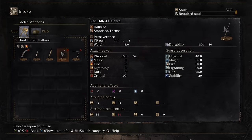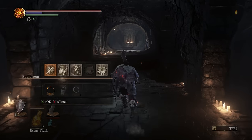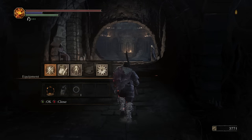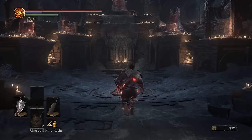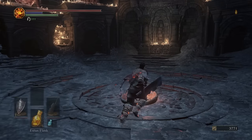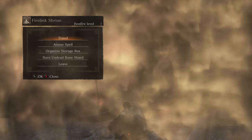One thing I want to mention: you don't see the Butcher's Knife here, and you're unable to infuse the Butcher's Knife. I think it's because of how powerful the Sharpen Effect already is. Similarly, I can't put Charcoal Pine Resin onto it either. So do keep that in mind with the Butcher's Knife — it is an awesome weapon, but that is a bit of a drawback to it.